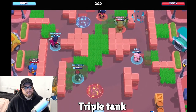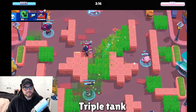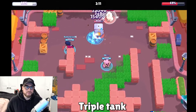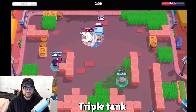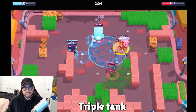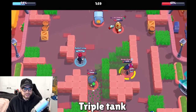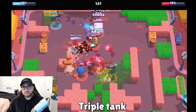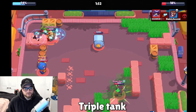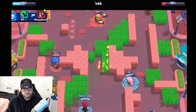One other strategy that's pretty notorious right now is triple tank. It's super simple to play and I've never really been a fan, but we used it in our last qualifiers and it worked really well. The whole strategy is that you have so much HP that your opponents have to stay in their base and defend. If they don't, you just collapse on them and take out the safe. It works really well in Siege too.